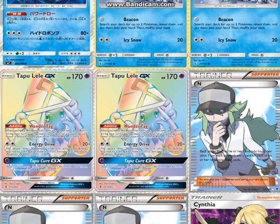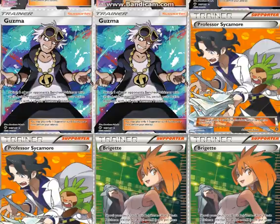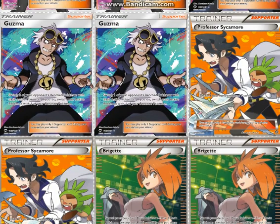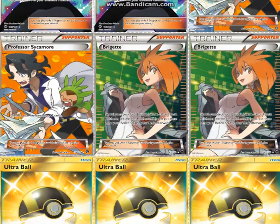Two Lele. You don't always need to get Bridget out, but you want to as much as possible, which is why we have Lele and Bridget — not on a 3-3 line, but a 2-2 line, which is pretty fine. Three N, three Cynthia, three Guzma, two Sycamore, and two Bridget. This is a pretty normal count. It's sort of like a Zoroark deck and a Stage 2 deck combined, so two Sycamore feels right. You could opt for a third Lele or third Bridget instead.